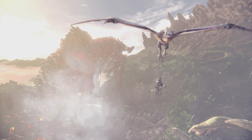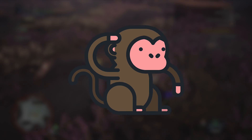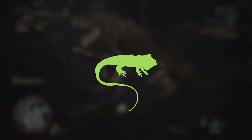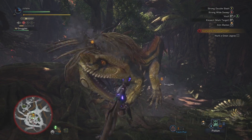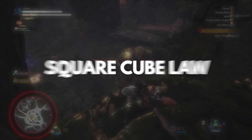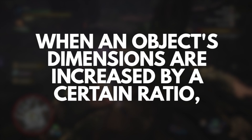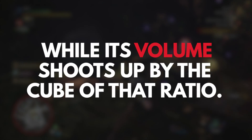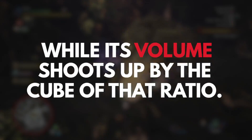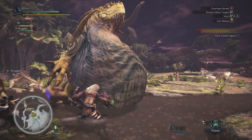And is there an upper limit to their size? It turns out when scaling up an animal, not all dimensions go up at the same rate. If you were to take your pet iguana Fluffy and scale him up to the size of a Great Jagras, he would have a hard time supporting himself. That's because of what's called the square-cube law, which states that when an object's dimensions are increased by a certain ratio, its surface area goes up by the square of that ratio, while its volume shoots up by the cube of that ratio. Put more simply, as an object gets bigger, its volume grows faster than its surface area.